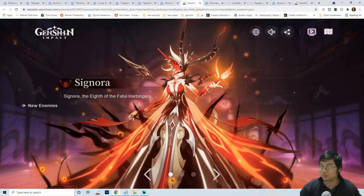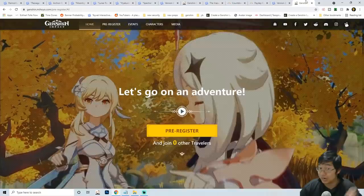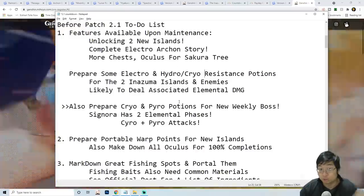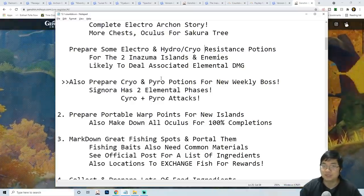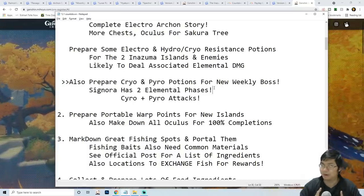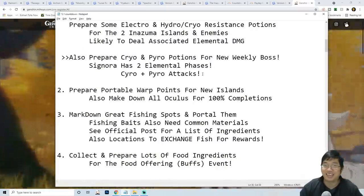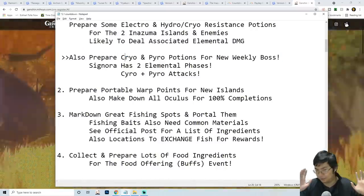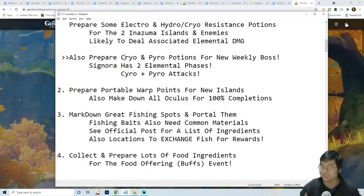We know Signora has two phases from the live stream and she looks gorgeous. She's naturally a Cryo character but has two elemental phases. I recommend preparing two different types of resistance potions — one for Cryo, one for Pyro — and using different potions depending on her phase. Like Childe who was very popular and powerful at the start, we might have some trouble defeating her initially. Understanding her attack patterns and preparing a good team and potions will be helpful for the new weekly boss.